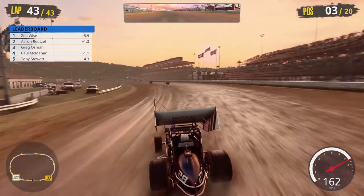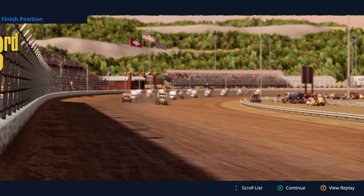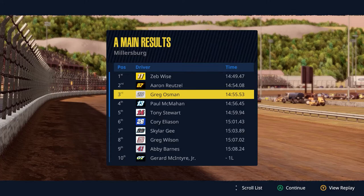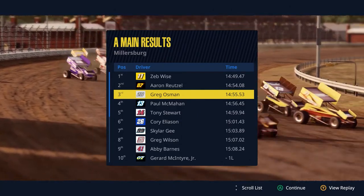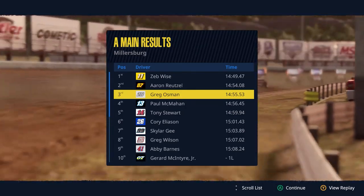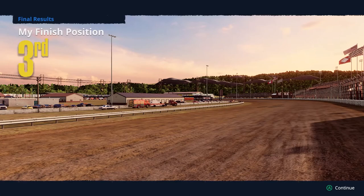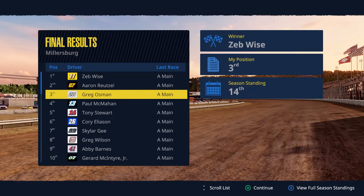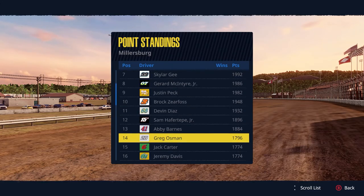We come home third at the Millersburg Mile — our first top five, and our first heat race win! What a great race. Zeb Wise gets the win, Aaron Reitzel comes home second, we come home third on the podium, Paul McMahon and Tony Stewart round out the top five. Man, I'm out of breath after that one. We finished P3 at the Millersburg Mile and gained a spot in the standings.